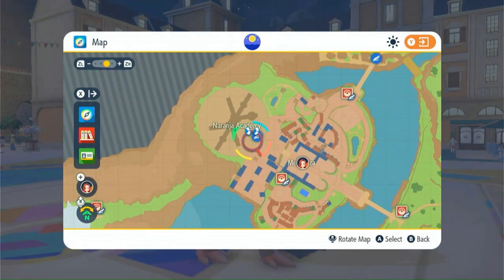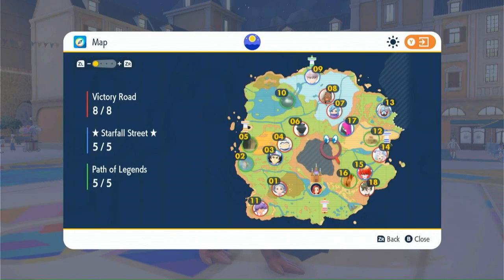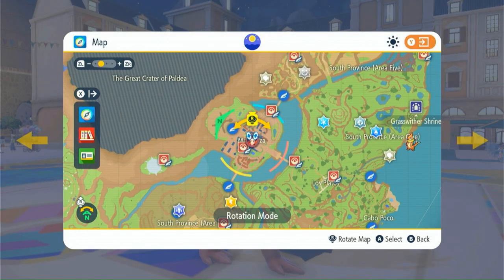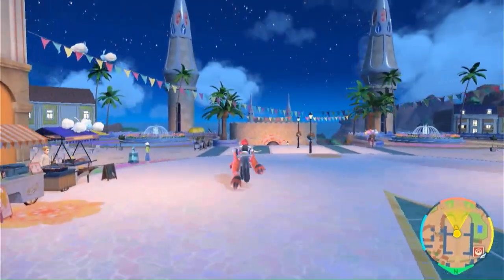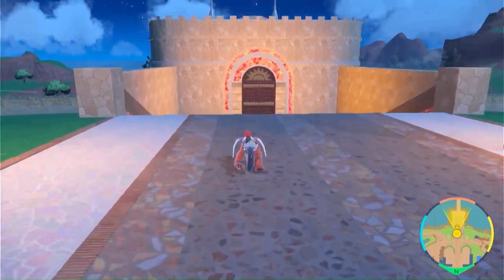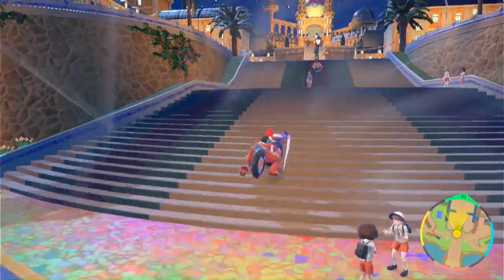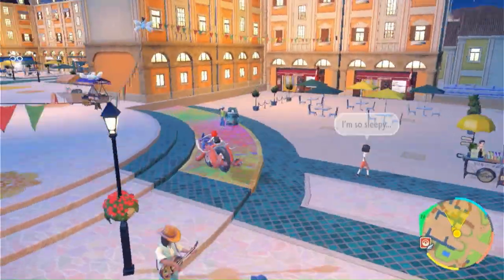Let's open the map first. We are at Naranja Academy over here. You could find it near the crater of Haldaya — it's pretty much at the center of everything, so it's not too hard to find if you're accustomed to using the map in the game. This is the gate entry where you get inside when you first start off on your adventure. You'll wanna go right up the steps without running anyone over with Koraidon.